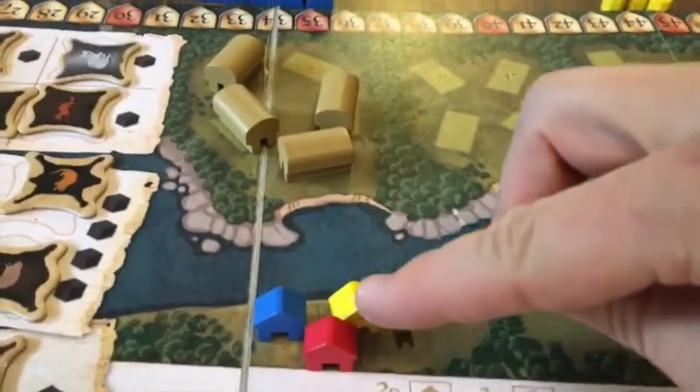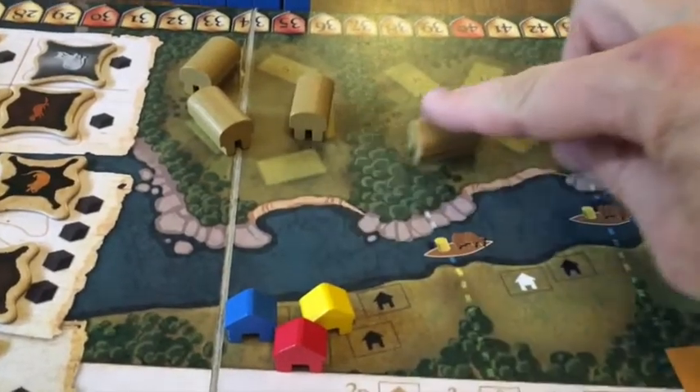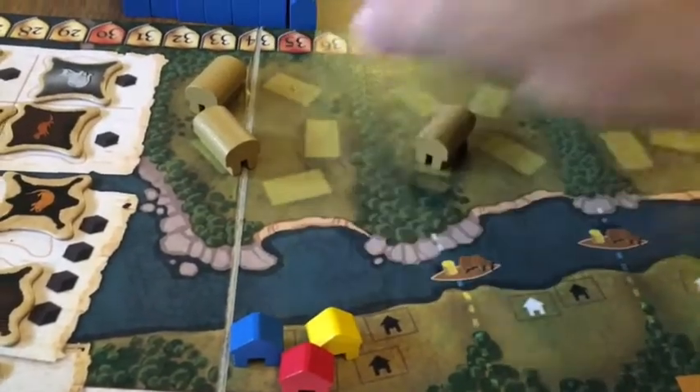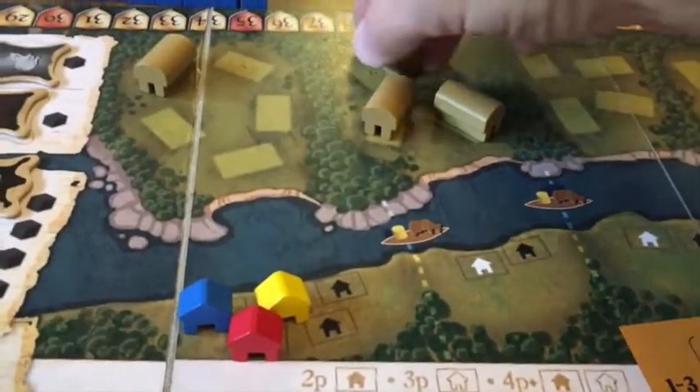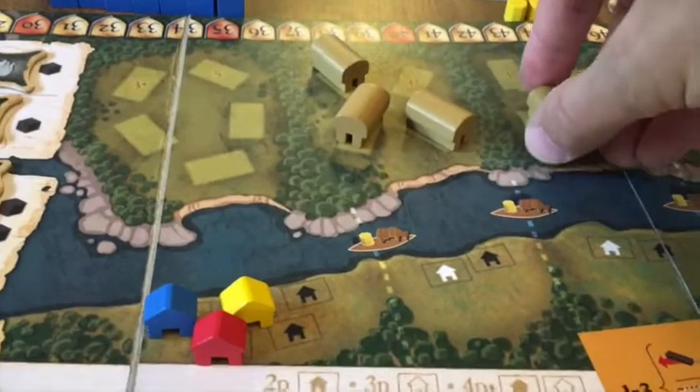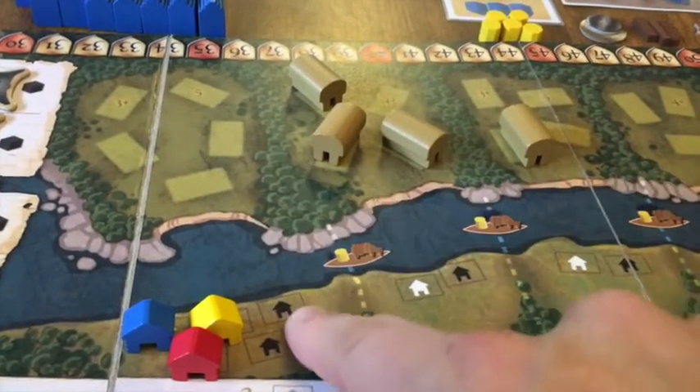Just as before, you start out with your trading post in line with the Lenape village. As soon as you start taking land cards, they start moving, so pretty soon you're not there anymore.